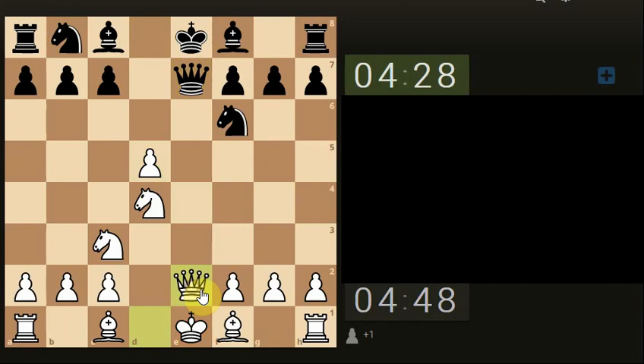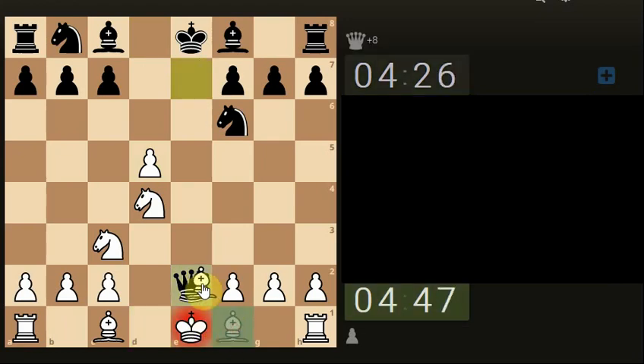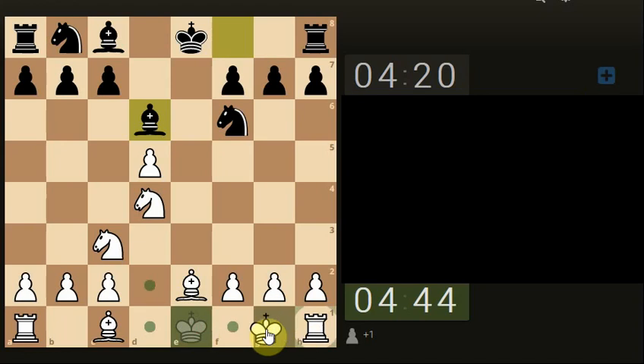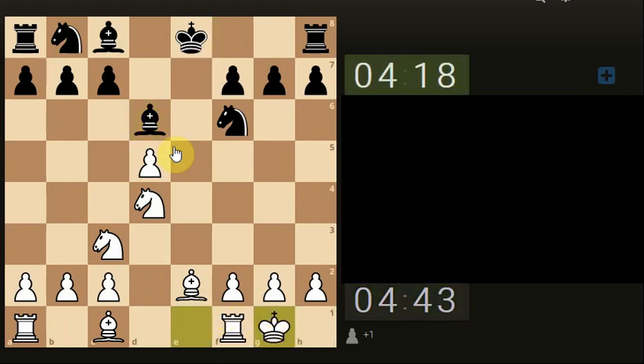Let's attack the queen — take with the bishop. Let's get castled, nice and simple, straightforward. If they castle, get the bishop moved out of the way.